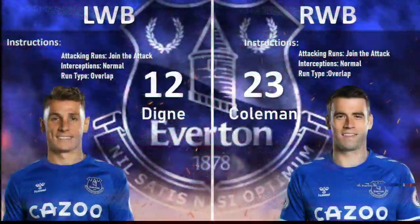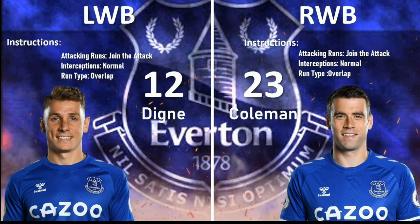Moving on to the wing backs — yes, they are wing backs so you need to elevate their position. It's going to be Coleman and Deeney in this case. Attacking runs on join the attack, interceptions are normal, and run type should be overlap because they'll be providing all the width to your narrow attack, so your attack has more sharpness. Deeney is an excellent crosser and will rack up quite a few assists as a wing back.